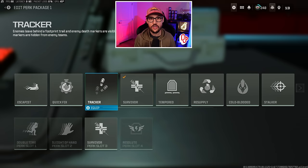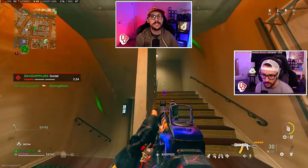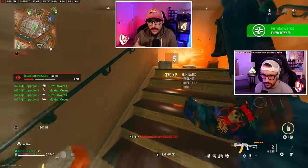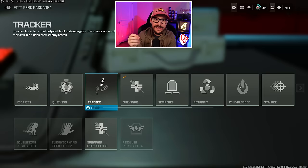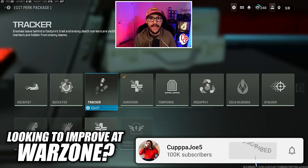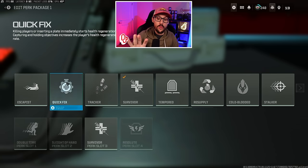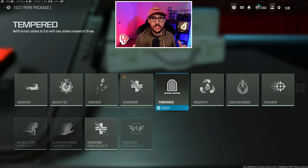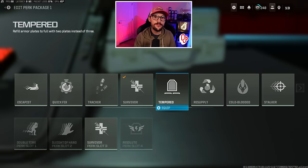On Urzikstan, some people run tracker, but in my opinion tracker is only beneficial when you're chasing somebody — and chasing gets you re-challenged. When I'm getting chased, I'm plating while sprinting to get away, then turning around to shoot. I always say: don't chase, think ahead — meet them where they're going. That leaves quick fix and tempered. I personally run quick fix because I fight outnumbered so much, though you can find a tempered vest on the ground. Both are really good options.